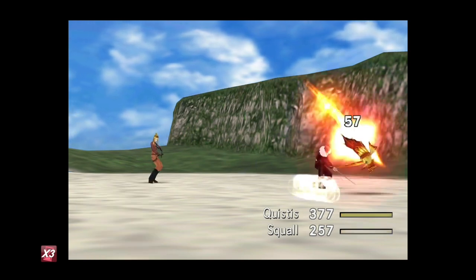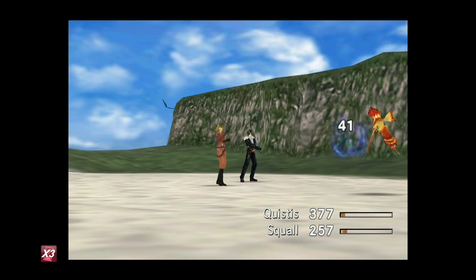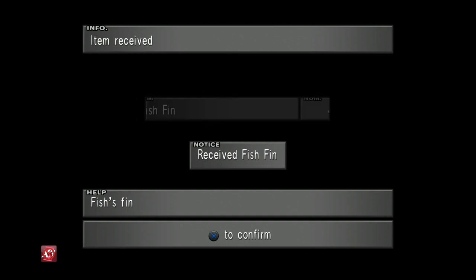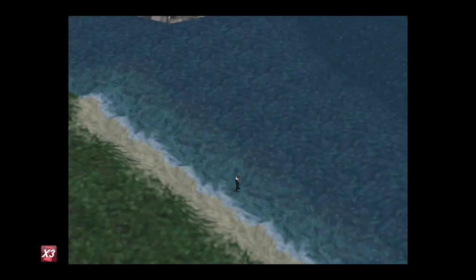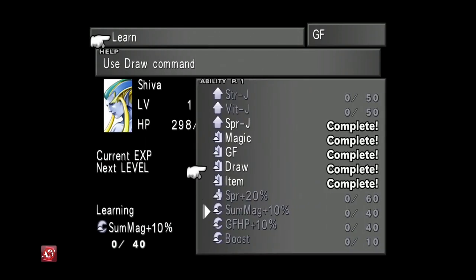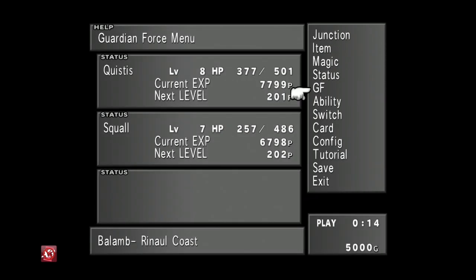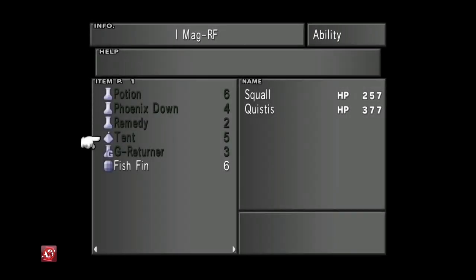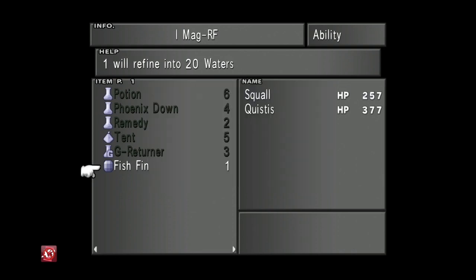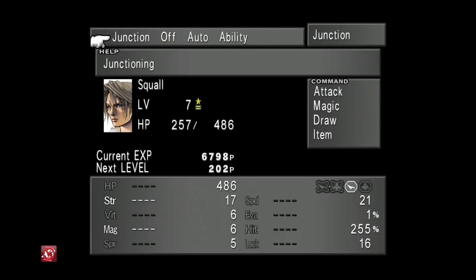We're just keep killing these. We just got I Mag RF — we learned that. When you learn something, go back into that GF's menu. Go into Shiva and select Strength once she's learned I Mag Refine. Then go into Abilities, select I Mag Refine, and refine fish fins for Squall — he's got 100.